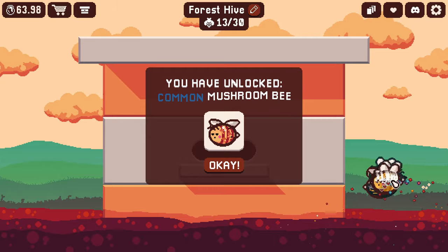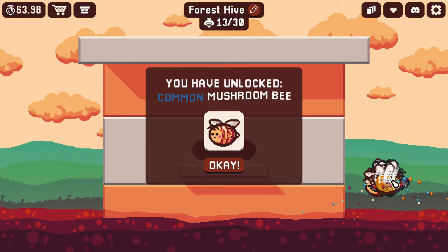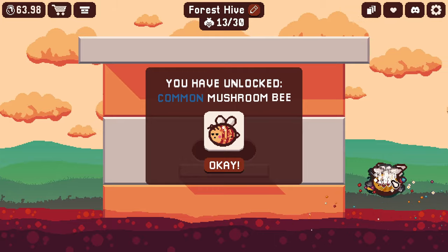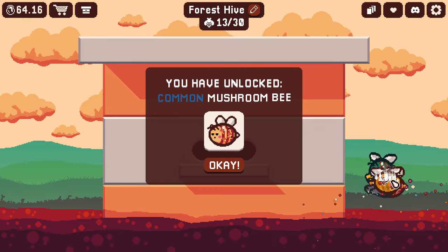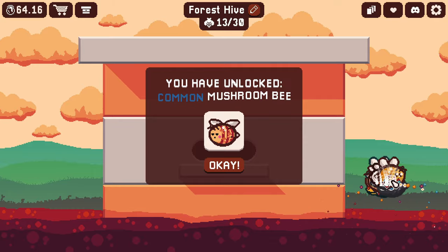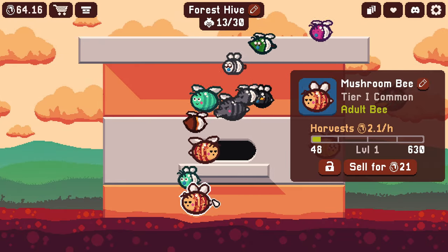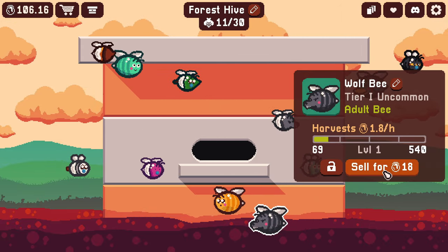I actually walked away from the computer for a few minutes — I had an Xbox controller sitting on the mouse button and a cup pinning my mouse from moving. All of the bees are nicely huddled around my flowers. Let's go ahead and check our progress. We've unlocked the mushroom bee — just a common one. Let's check out the mushroom bee.